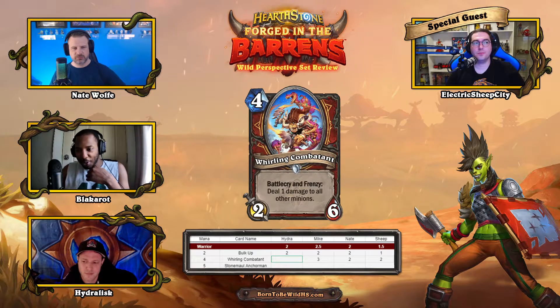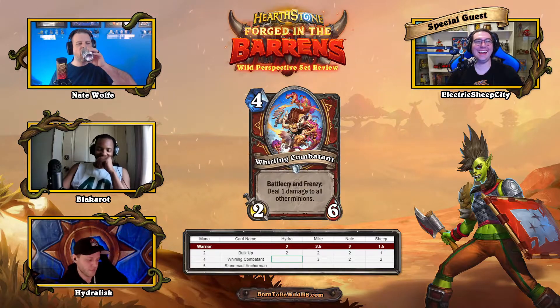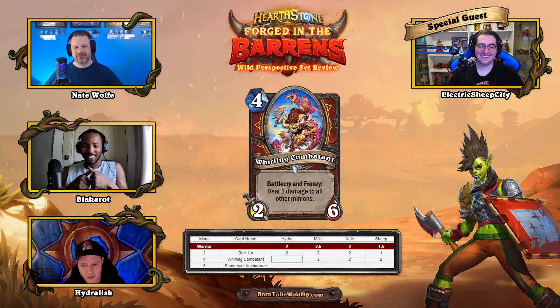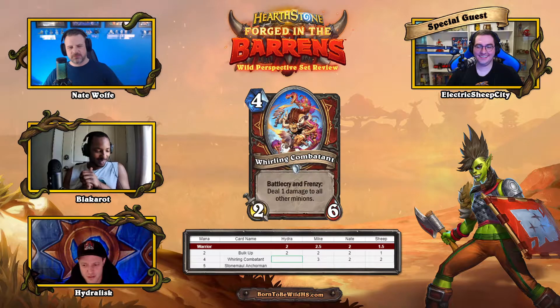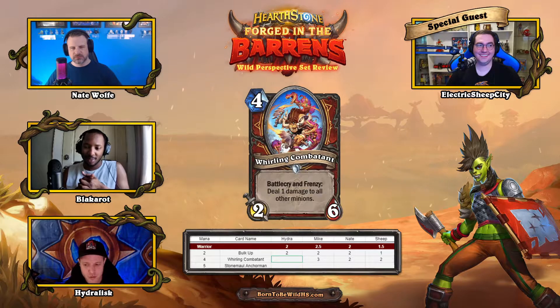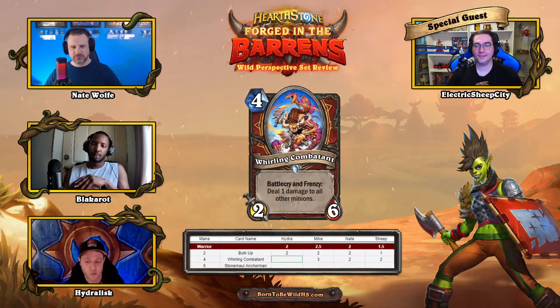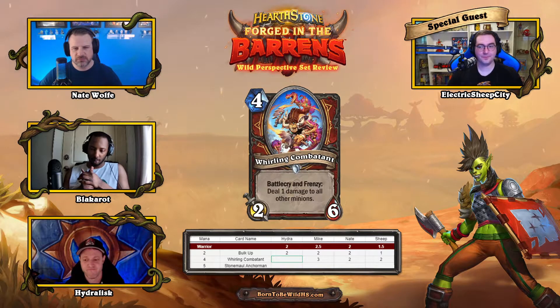Hydra compares Whirling Combatant to a more expensive Ravaging Ghoul and can't remember the last time Ravaging Ghoul was great, so he gives it a one, surprising the others.